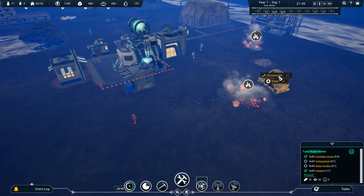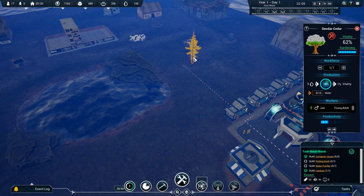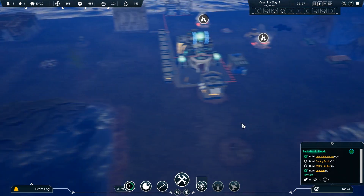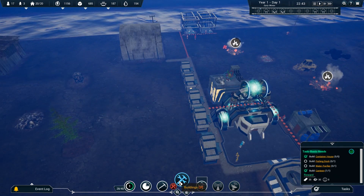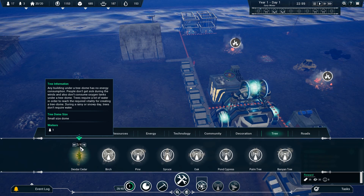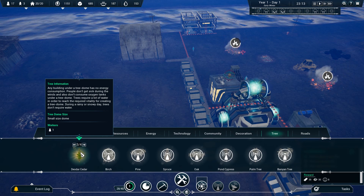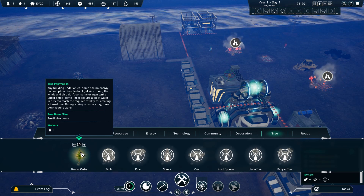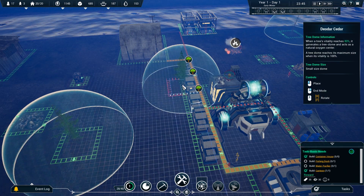I can only put one person in the canteen, so Alia, you're doing canteen work. Over here with the fishing dock and water purifier, things are happening — we're starting to get some stuff coming out. Now, as I believe from the prologue, trees are going to have an oxygen radius, and when we're under that radius we're basically cool. More trees the better. I think I can actually plant trees — looks like I've got three out of four placed. There's a limit to how many I can put up.